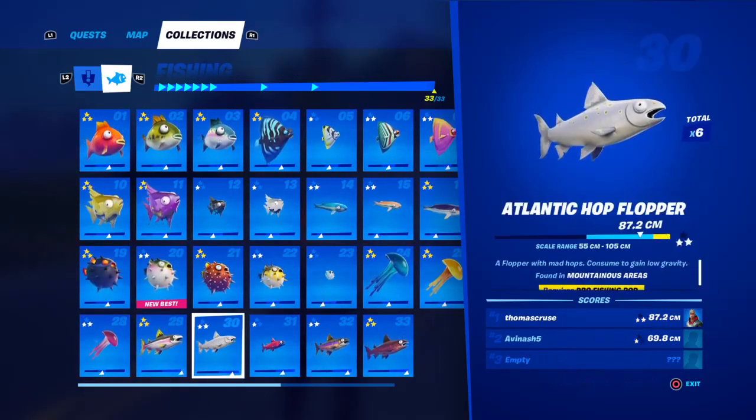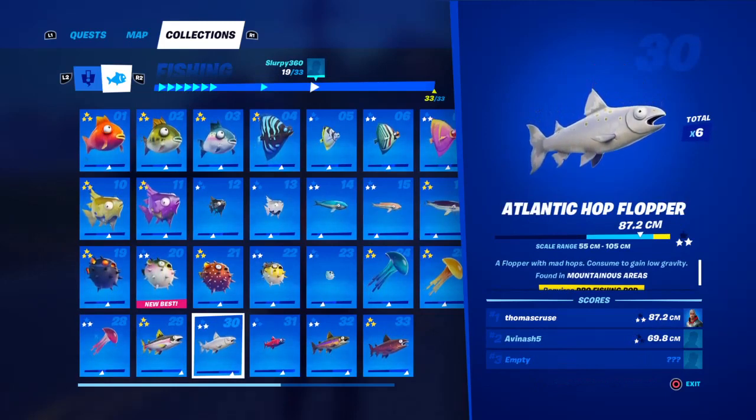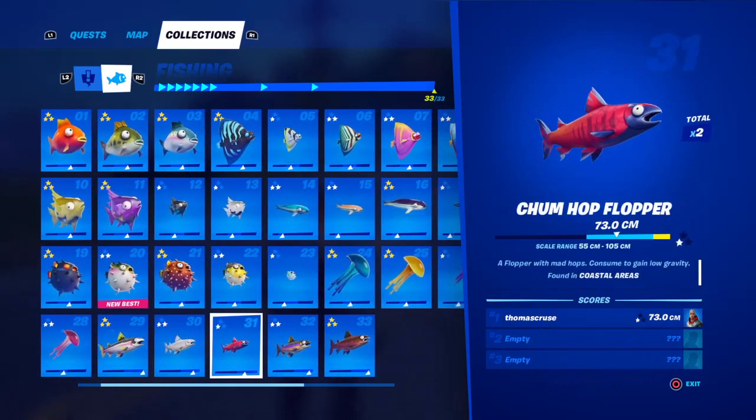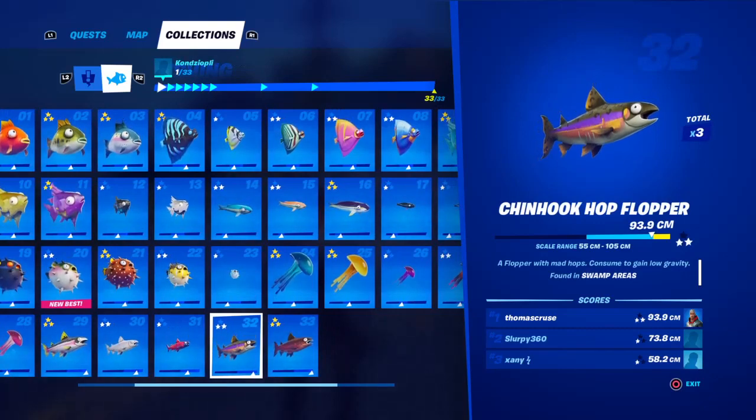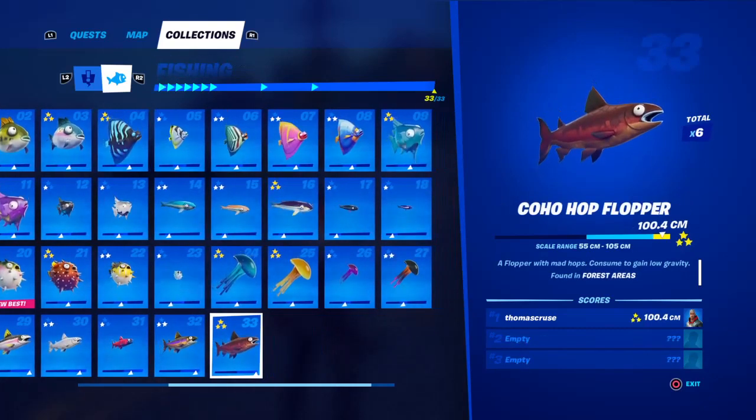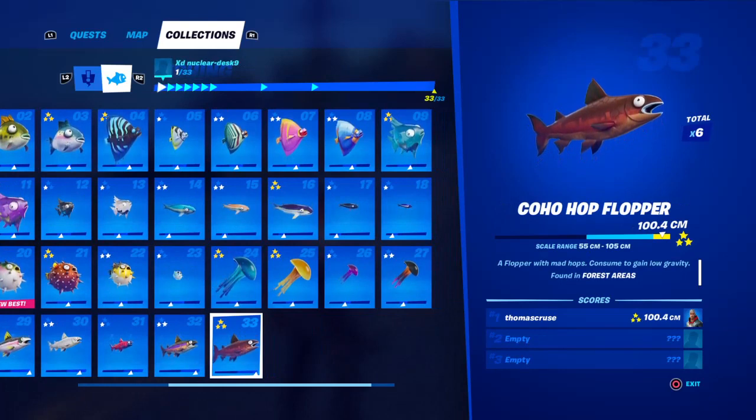Drift hop flopper is found anywhere. Atlantic hop flopper is found in mountainous areas and requires a pro fishing rod. Chum hop flopper is found in coastal areas. Chinhook hop flopper is found in swamp areas. Coho hop flopper is found in forest areas.